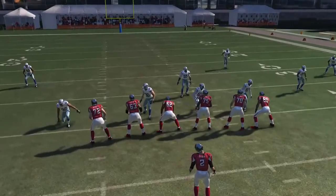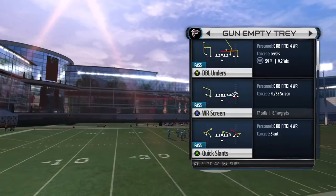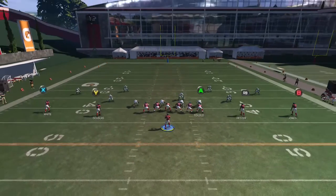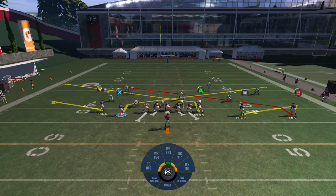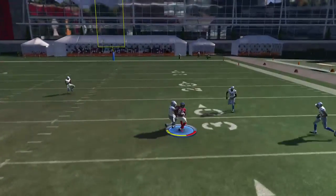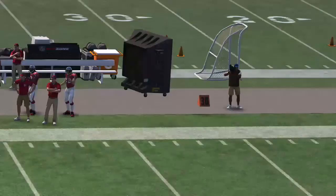Next play we're going to look at is Quick Slants. We're going to show a different way to get a slant route from an inside position where the motion gives a better throw. Put the A on a slant, take the X receiver and motion him to the right — he's going to stop right in that little pocket. With those double slants, you've got two guys driving defenders to the outside, giving you a nice easy throw to the X receiver for 8 to 9 yards against Cover 4.